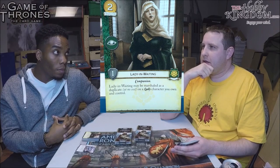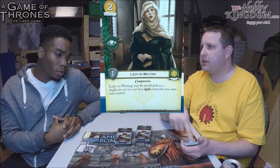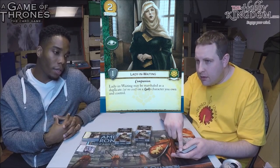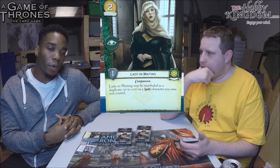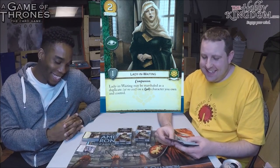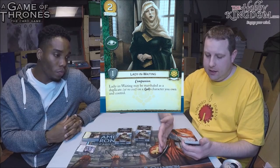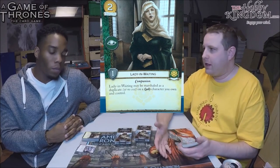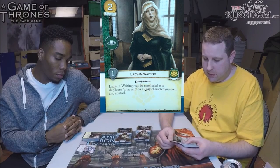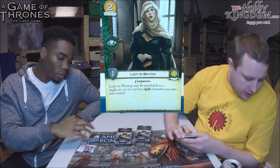Comparing it to a Bodyguard is apt — it's basically a free Bodyguard on your Ladies only. Since she's Loyal you can't Banner her out, but you could run a Tyrell deck with Greyjoy. Thinking about Stark Ladies: Sansa, Arya — Catelyn is Loyal so you can't mix her. The new Margaery, who is in-faction for Tyrell, is a Lady. As soon as Margaery hits the table opponents do everything they can to remove her plus-three strength, so keeping her alive with a free dupe is very useful.